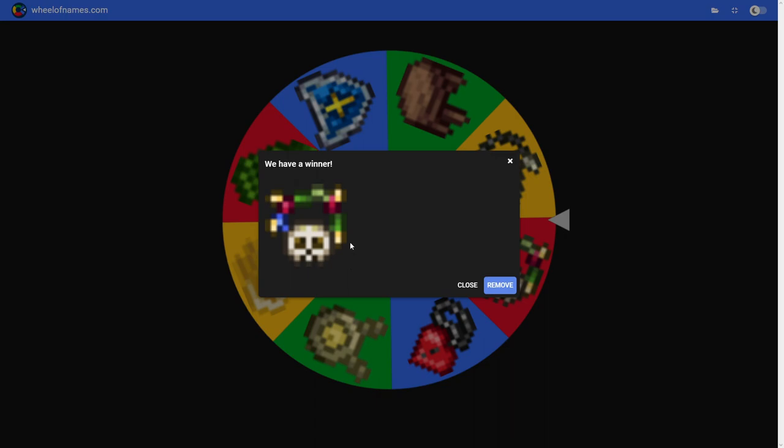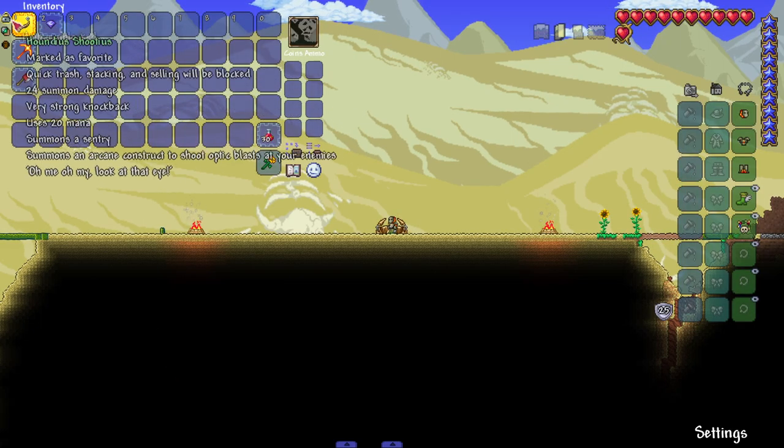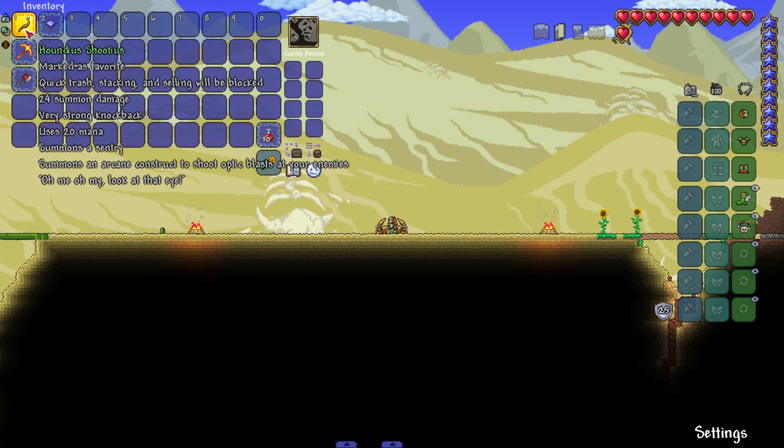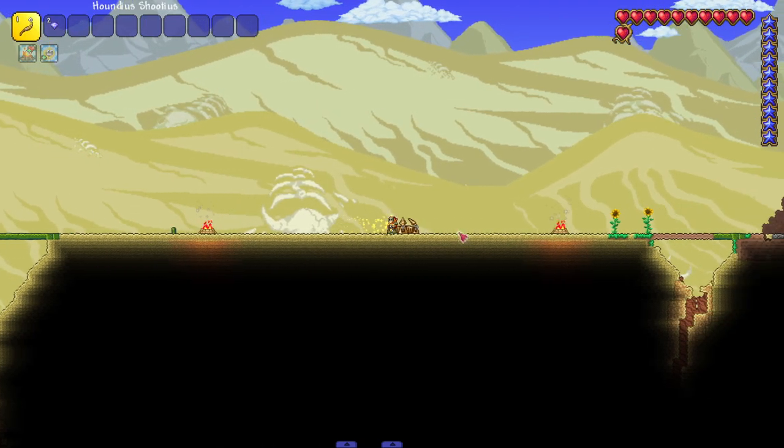Our accessory today gives us an extra summon slot - beautiful, so useful. I'm starting to think about this though - this is not gonna go as well as I thought. We literally have one sentry, so we'll try our best here. I don't have a lot of faith.